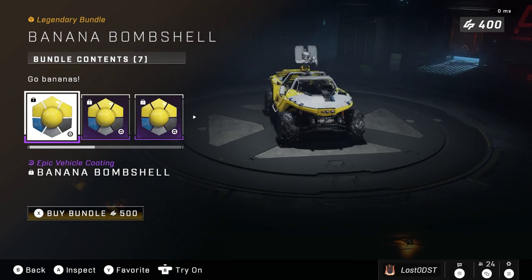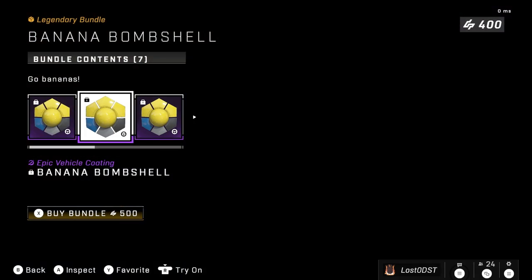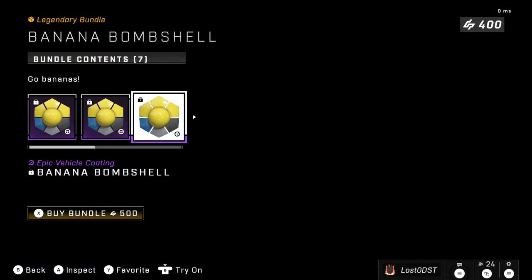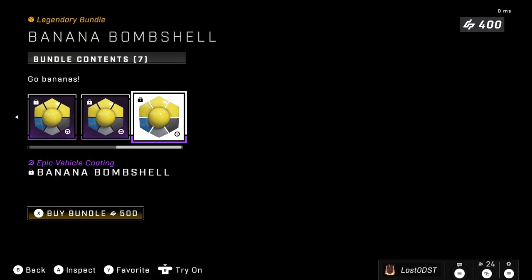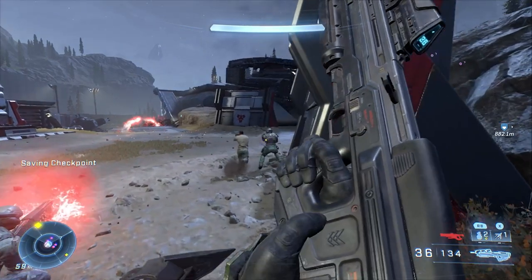The next bundle is also a repeat — the Banana Bombshell. It's pretty much just yellow coatings and vehicle coatings for all the vehicles: the Warthog, Rocket Hog, Razorback, Scorpion, Mongoose, Gungoose, and the Wasp. Those are the two repeat bundles this week.